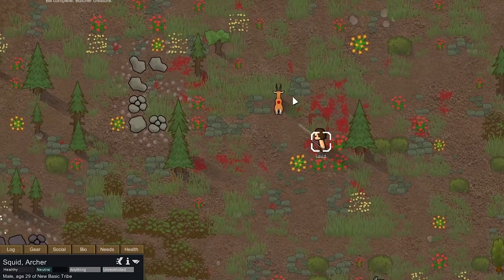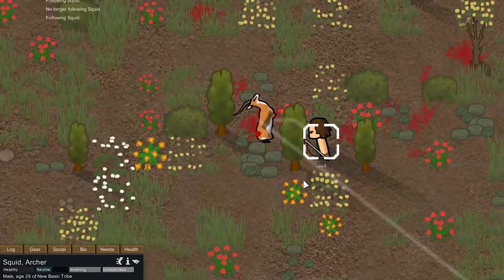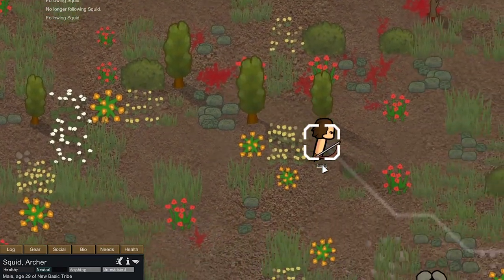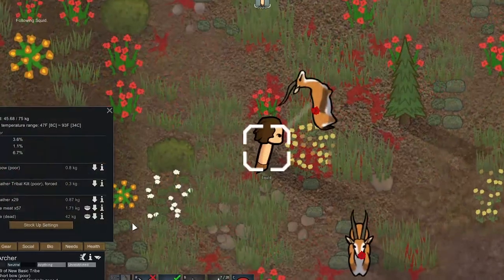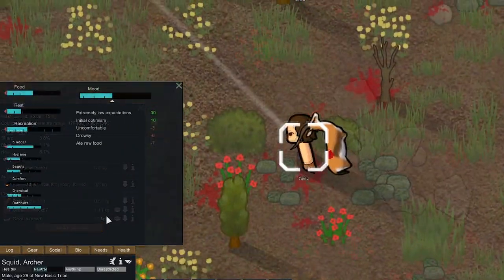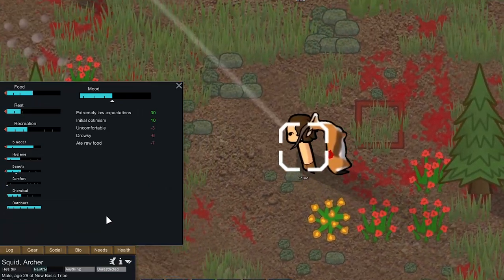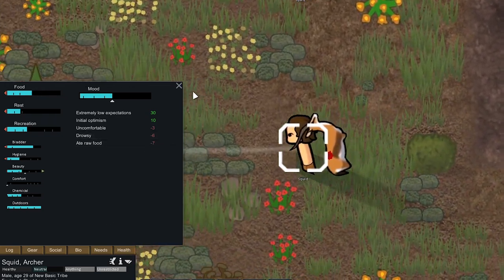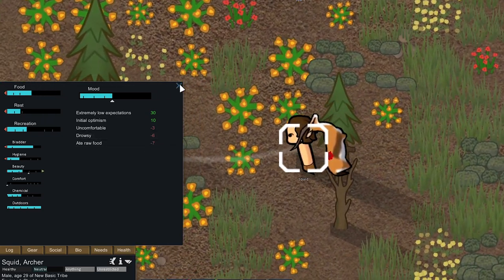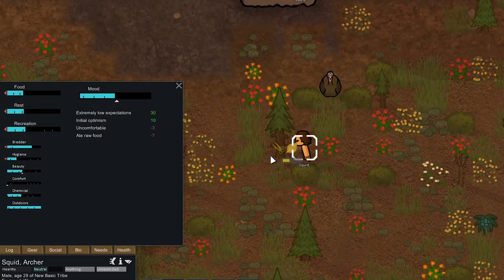We do have enough leather to make a bed now, but there is a chance he botches the bed — a pretty good chance — so we're going to get more than we need. There are actually a few gazelles that bled out. We had him pick up a couple gazelles and I decided not to butcher them yet because I don't know if we're going to need the leather to make the bed. There was also eight plain leather on the ground over here that I forgot about. Let's try to chop down this pine tree. We had quite a bit of wood left over from earlier — this might be enough to make him a bedroom.